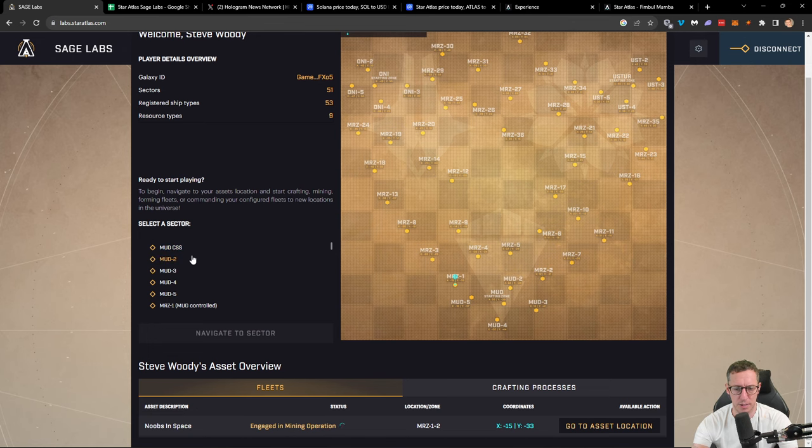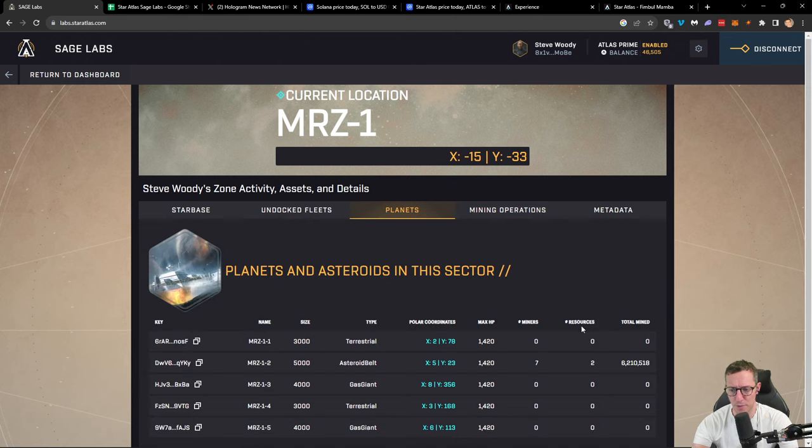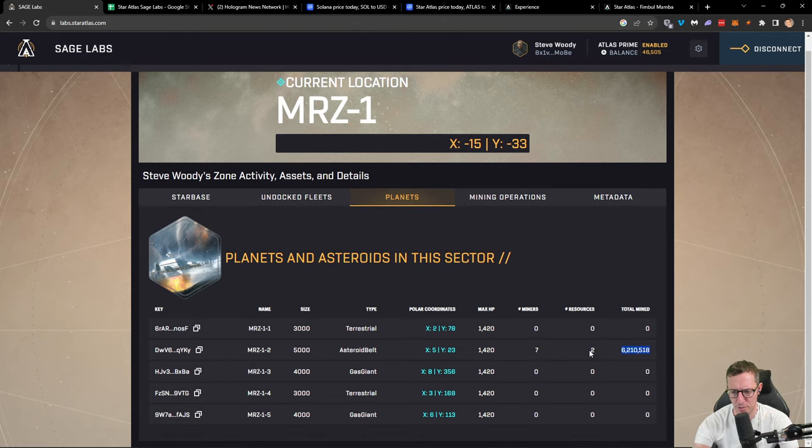Last thing: if you're in the manage fleet screen, stay away from that self-destruct button — it's very dangerous. On this asteroid belt at MRZ1-2, we can currently see seven miners, two resources, and currently a total of 6.2 million resources have been mined within this sector.